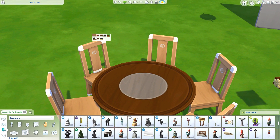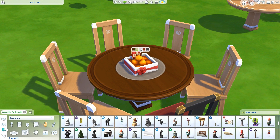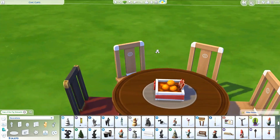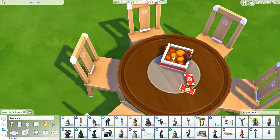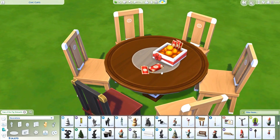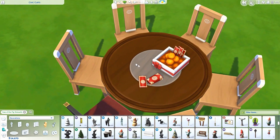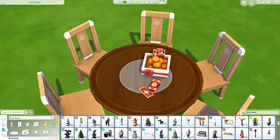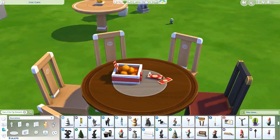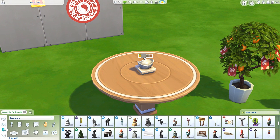We also got this cute centerpiece and some envelopes. They explained on the live stream that for Lunar New Year, parents in the family give their children envelopes with money in them, so they made an item inspired by that. I think that's kind of cute — it's nice to honor traditions like that. There's also what looks like oranges or apples, I'm not entirely sure, but I like it. It's very cute.